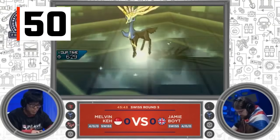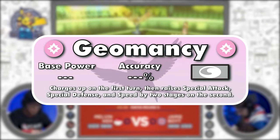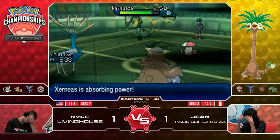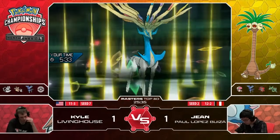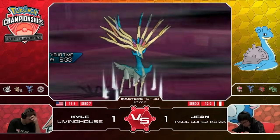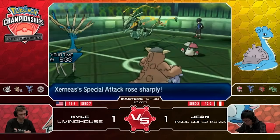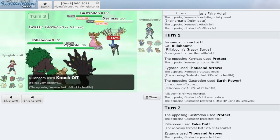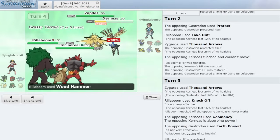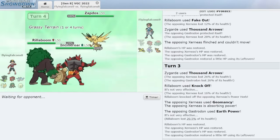Starting off the top 50 is Geomancy, the signature move of Xerneas. It's a status move that sharply raises special attack, special defense, and speed by two stages each. The only problem is the move takes two turns to work, kind of like Sky Attack or Solar Beam, making the user a sitting duck unless you give it a Power Herb. The Power Herb is a single-use item that removes the charge phase, allowing the user to gain six stat increases in one turn. However, if the user loses the item before using it, it will be a sitting duck and fodder for strong physical attacks — you only get one shot per battle, and if you click it at the wrong time, you're probably losing the game.